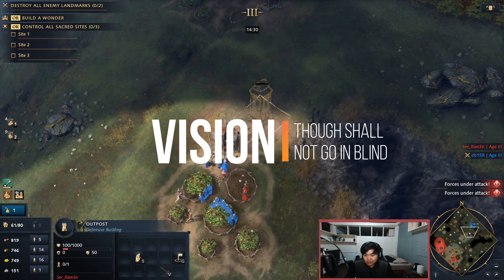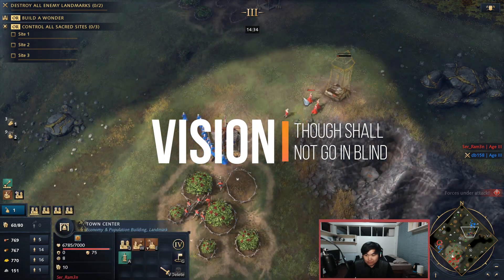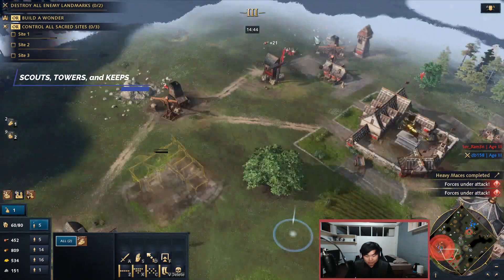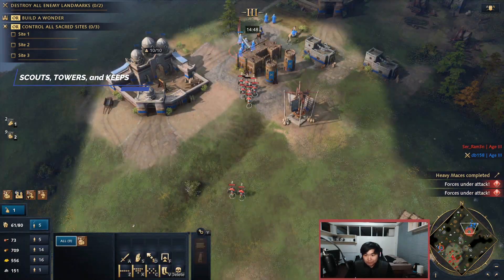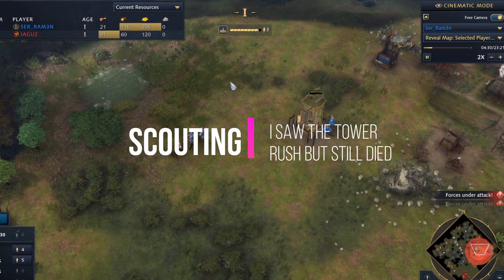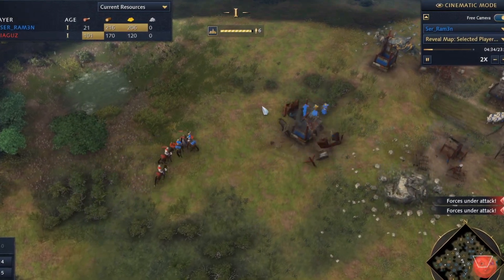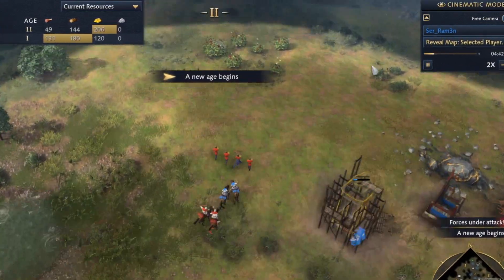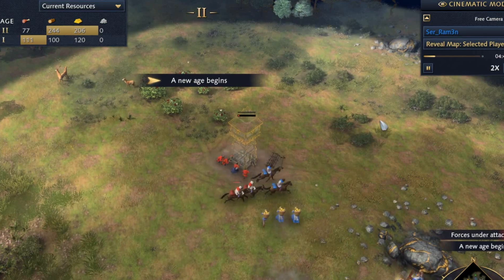Age of Empires is a game of decisions, and in order to make smart decisions, you need information. The best way to gain that is through vision. There are three main ways to secure vision: scouts, towers, and keeps. Scouting is probably the biggest difference maker when climbing the ladder. Forgetting that your scout exists when you're under pressure is a common mistake. Either you forget it exists, or you let it die.